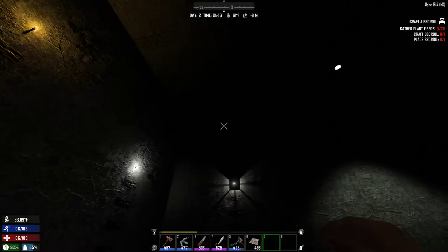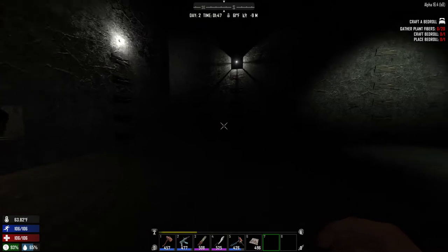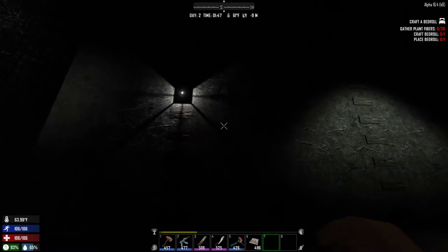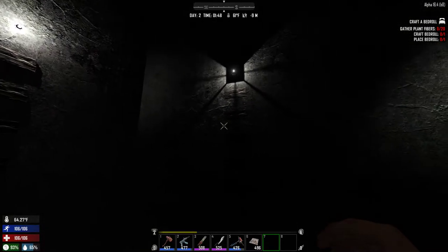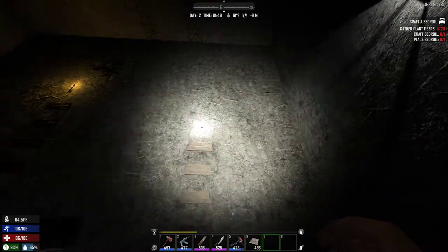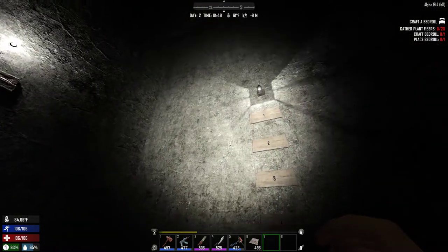Just a quick video showing off some lighting — had some questions. All the electric lighting for PC Alpha 16 stops casting light at four blocks. See the porch light, simple light — doesn't matter.